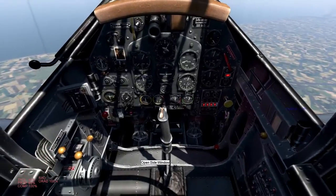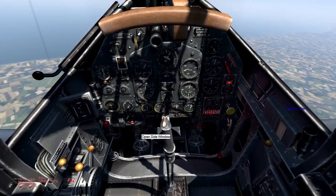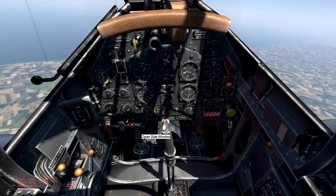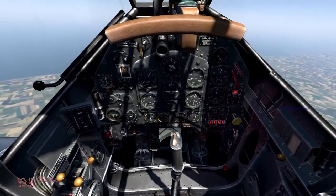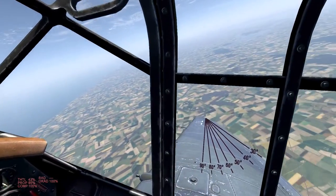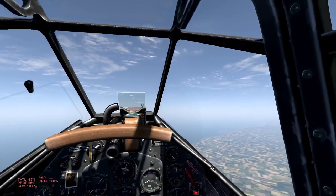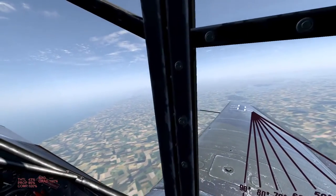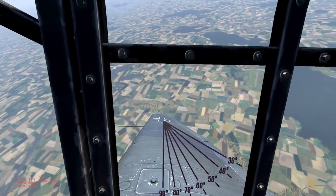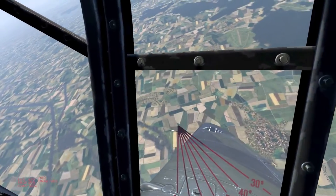Here is also a very nice feature of the Stuka: if you interact with this wheel here, you can open up a window in the bottom floor of the Stuka, which provides you with a limited view of the landscape below you. I have now selected bomb slot 1, which is the centerline rack. I've taken a 500 kg bomb, and I'm going to bomb a column of static vehicles I've set up near the airfield we took off from.